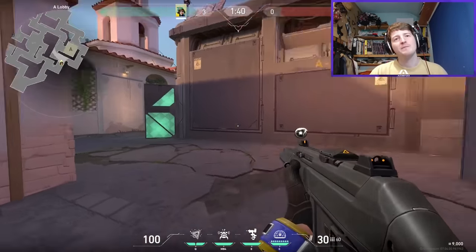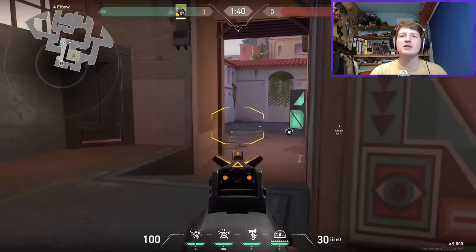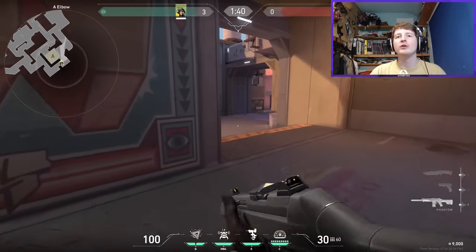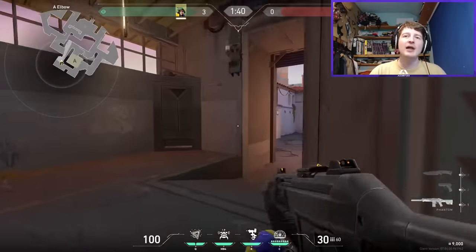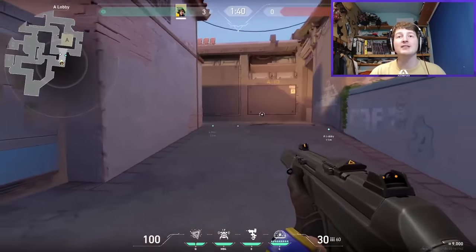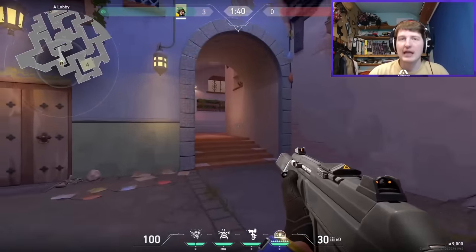One way A might play out: defenders give up A lobby but keep Elbow, because from Elbow you're a constant threat and can come back onto the site from multiple directions — CT, A link, or back through Elbow — at slightly different elevations. There could also be a big battle in A main given how wide that choke point is, making it hard for defenders to keep attackers back.